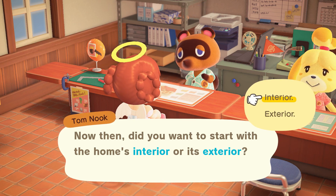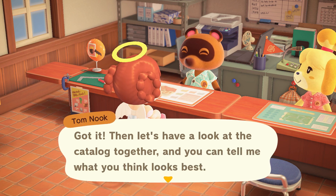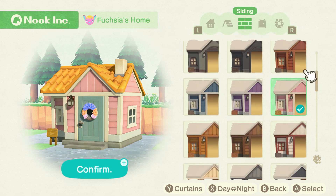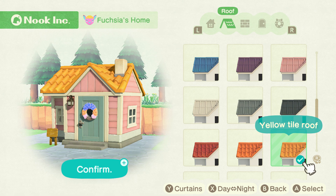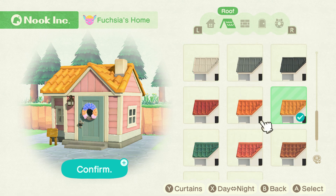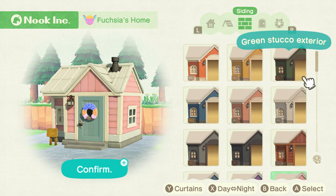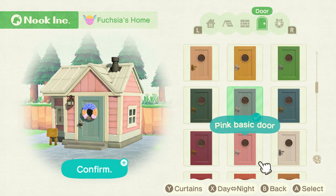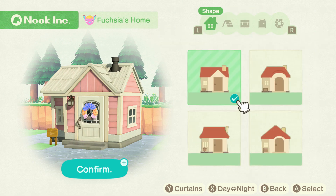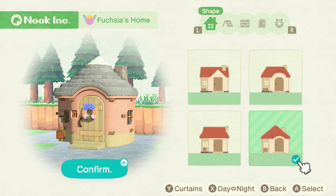Did you want to start the home's interior or its exterior? Exterior please. Got it, let's have a look at the catalog together. So I already have a little bit of an idea of how I want to decorate Fuchsia's home. I'm trying to decorate the homes to be matching — the exact same home just in different colors, because they're right next to each other. Fuchsia's house is right by my resident services; you can't get there without seeing it, so I really want it to match my island.